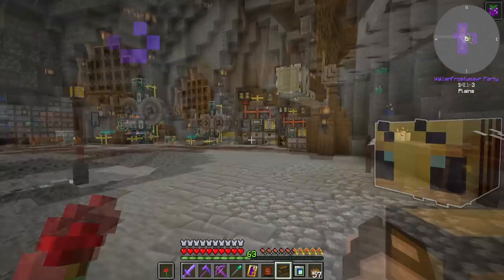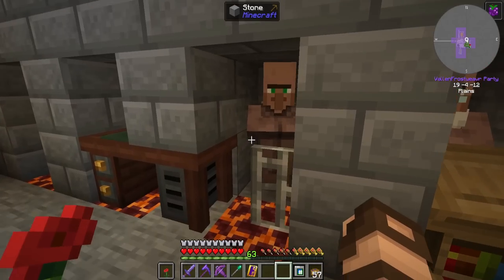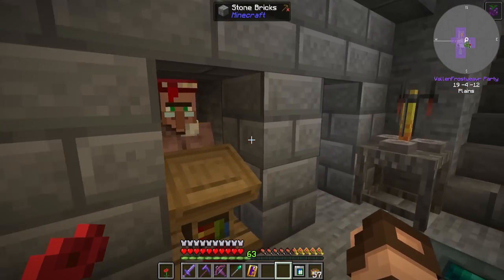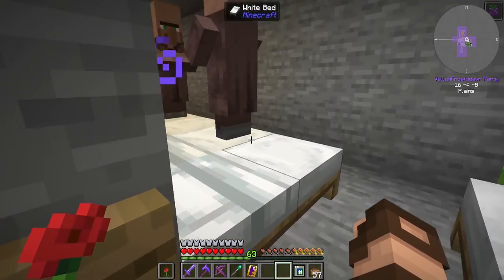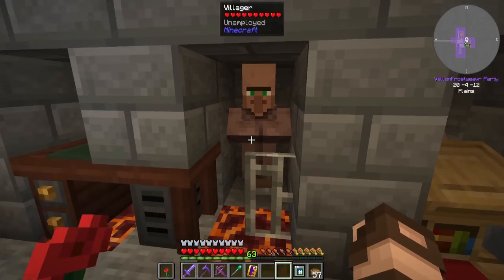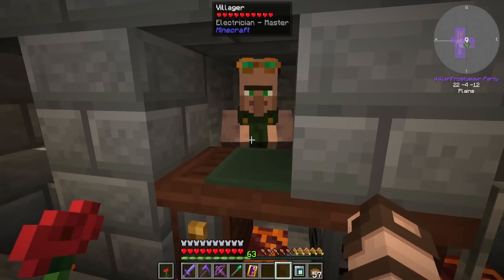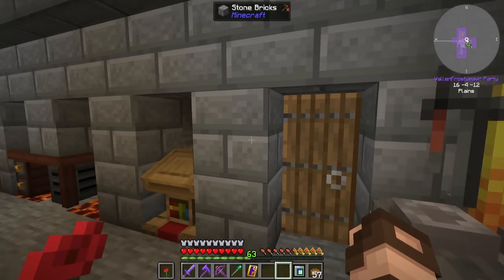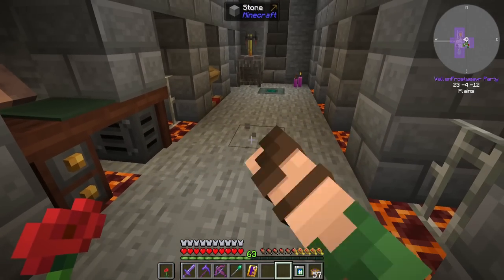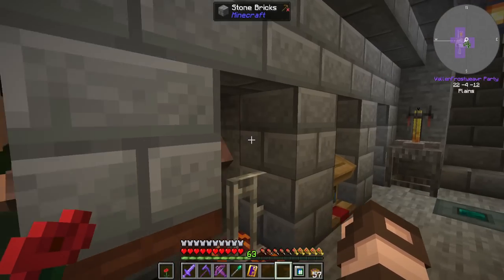I got myself another villager — a few, in fact — because the first one I got was killed by one of those iron golems. Actually not the first one, the second one. This guy was the first one, and then I used him to make some others. We've got a bunch of reserves if I need more villagers. I started making them, and while I was waiting for one to transform, a golem showed up right here and killed him before he could transform. So yeah, this is like the fourth one now, I think.